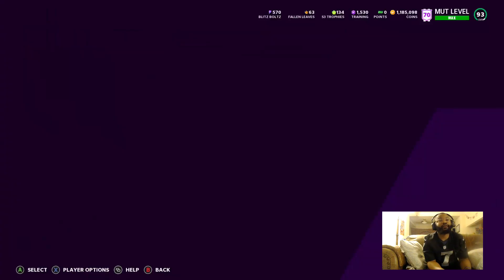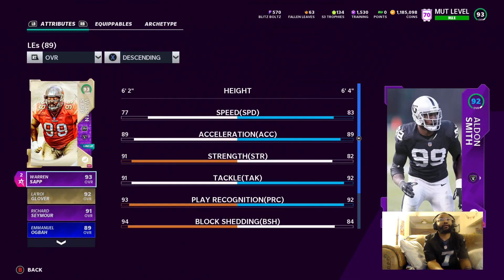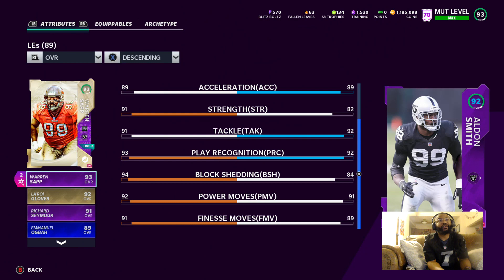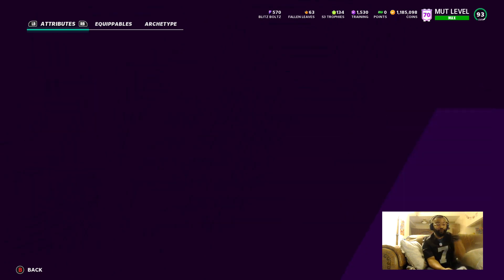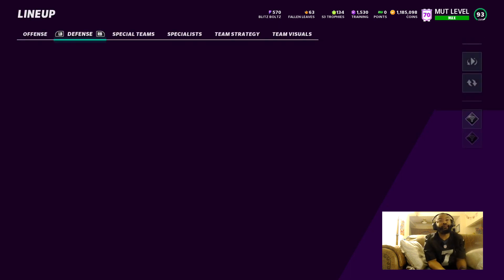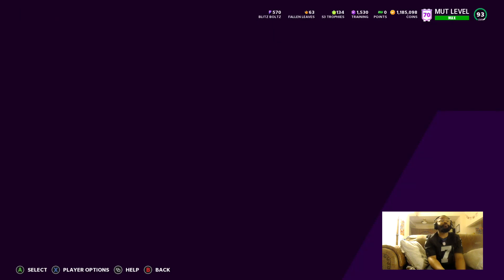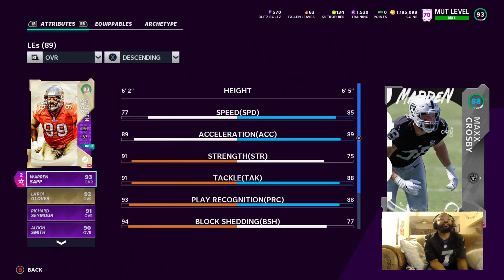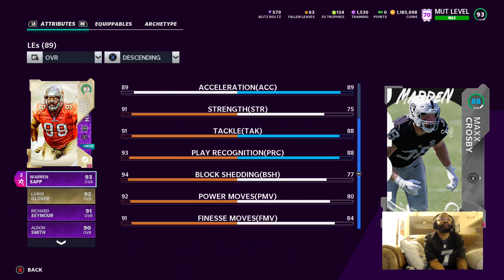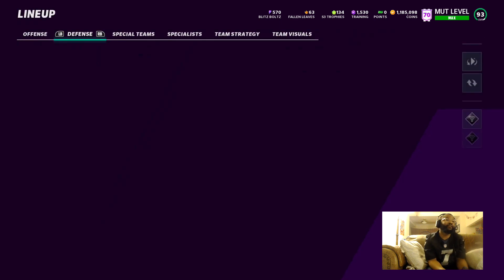Aldon Smith — before I had the other upgrades, this man used to be that guy. I was like, yo, Aldon Smith is a monster. He didn't even need abilities — he would just go and make plays, get to the quarterback, always causing disruption and pressure. And then we got Mad Max Crosby in there — 85 speed, 89 acceleration, 88 tackle, play recognition 88, 88s everywhere man. It's great.